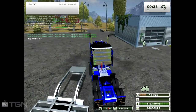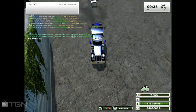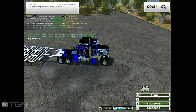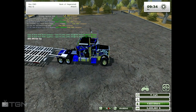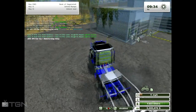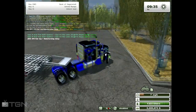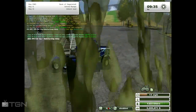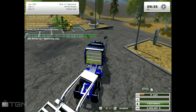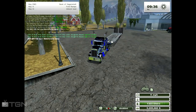We'll go ahead and hook up to the trailer. We're going to push X to unfold the ramps.